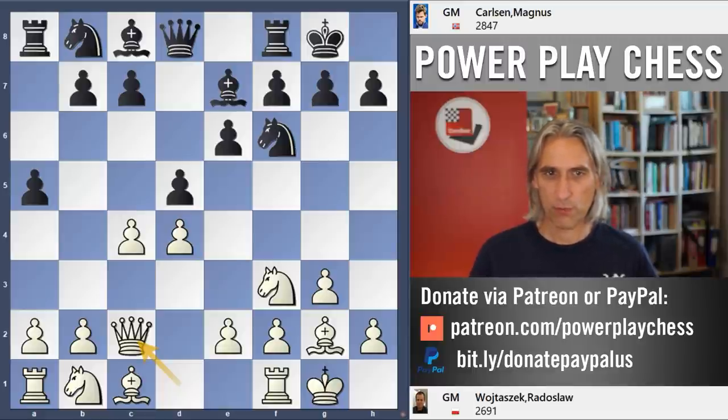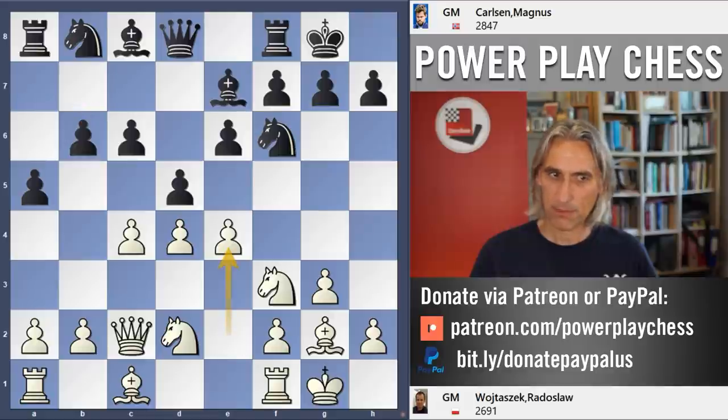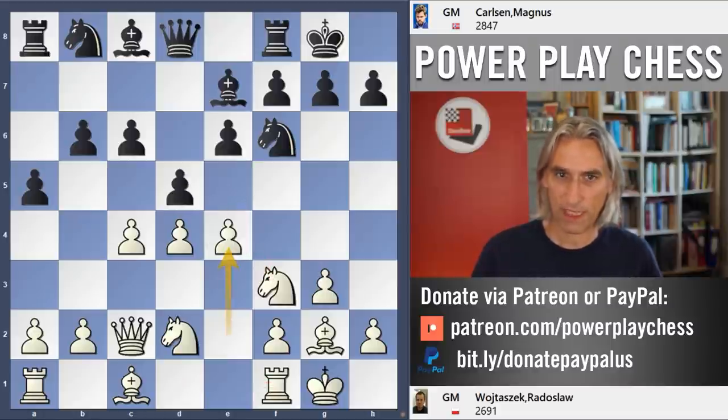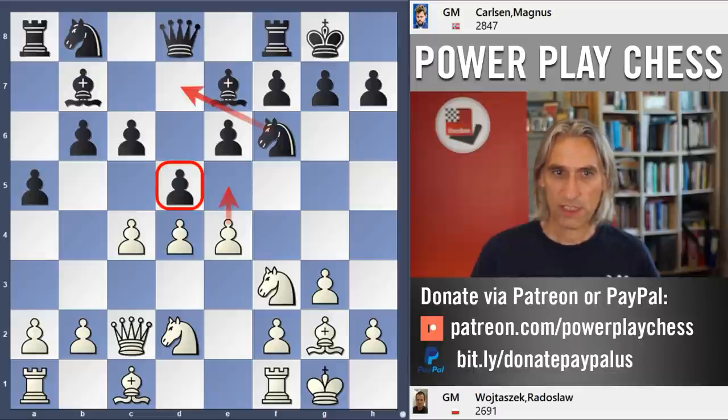So Qc2 — good move. What white wants to do is to prepare the break e4, and this is pretty standard, and it comes straight away. What black does not want to play is take on e4 — this is exactly what white wants. White has a beautiful centre, can use the e5 square soon with Rd1 and Ne5. Really nice position. But that's not black's idea. So Bb7 from Carlsen, just solidifying the d5 point, and if the pawn is pushed, the knight drops back to d7.